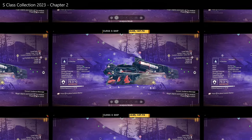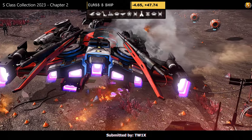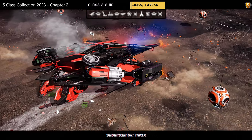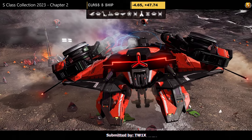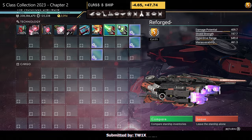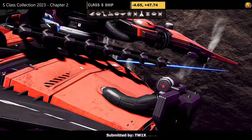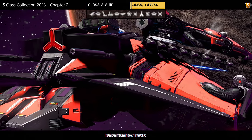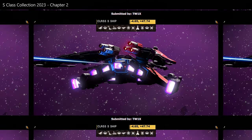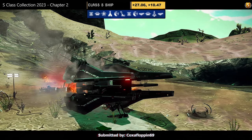Hauler number nine, submitted by Twix. Color scheme: red, white, and black — dragonfly style with tank feet and skinny dragonfly wings. Supercharged slots: two towards the middle, two on the right — not too bad. Looks rather nice in the air with extended thrusters, prongs on the wings, and an upside-down Y light. Not a bad little ship.